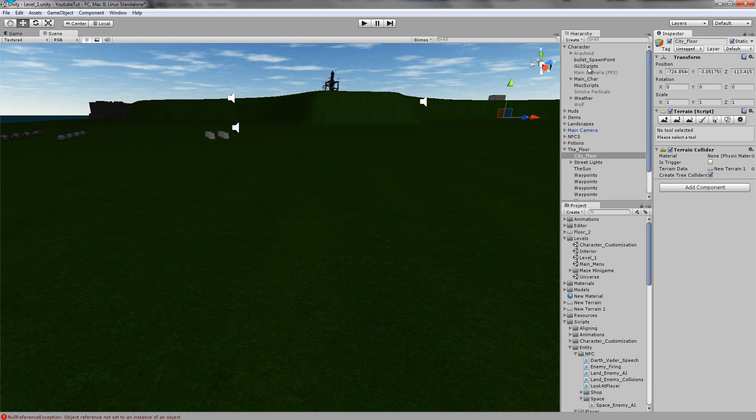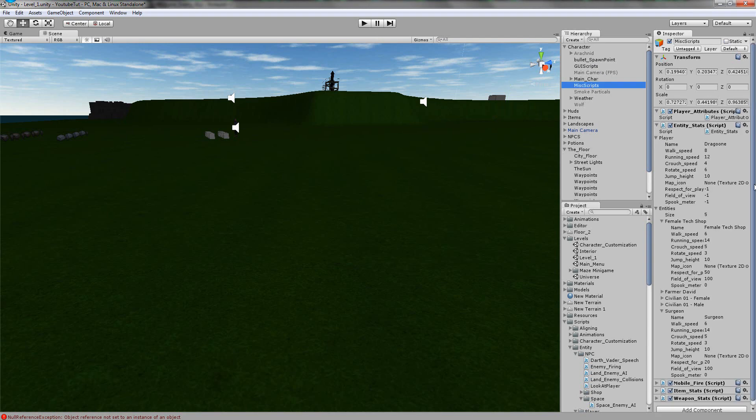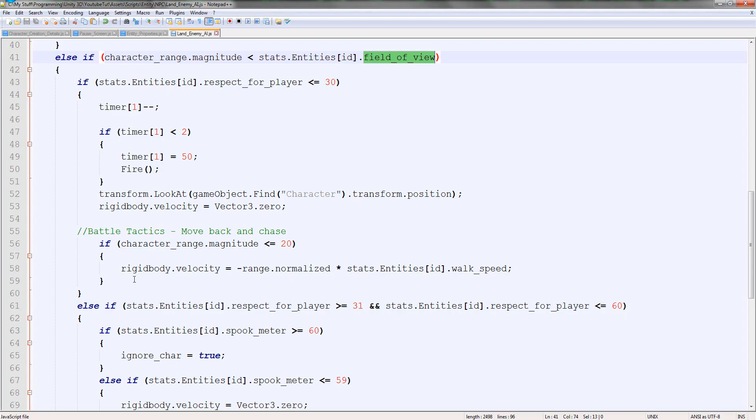So maybe if it's at 60 he'll run sideways to try and flank us. Flanking basically means you get a distraction from one end and run around the other end, around the back. So we could do that and it would work really well.